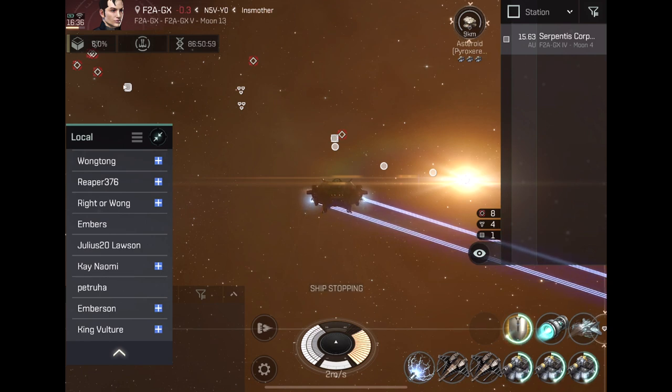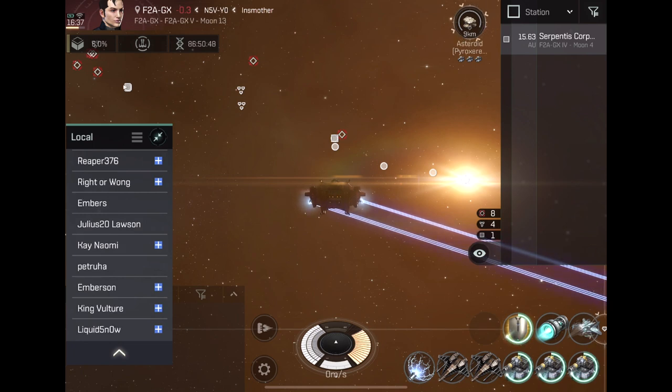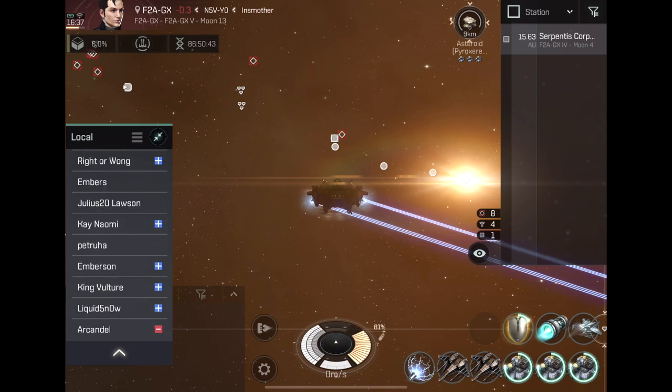If you're mining a low-populated area the list is really short so you can see exactly who's in it. This area is a little busy so it's harder to see. I've already warped in my second account, so the first thing you're going to notice is the ship icon appearing at the top right before the ship even warps in. And there's the hostile again — we'll keep an eye on him.